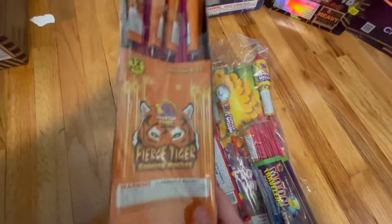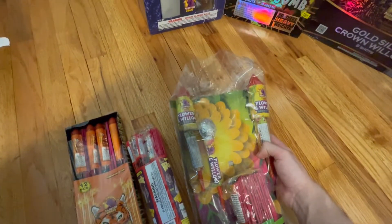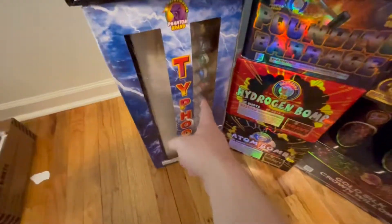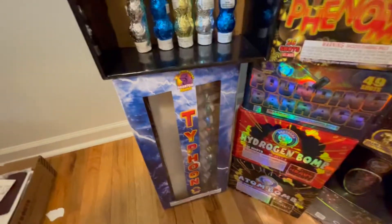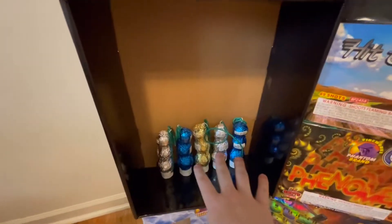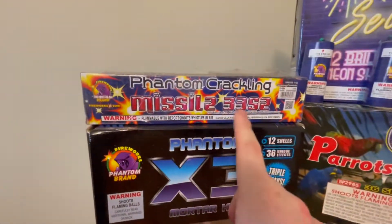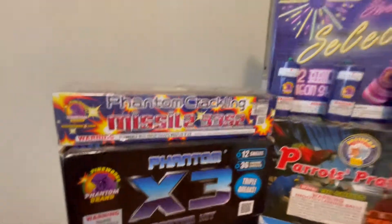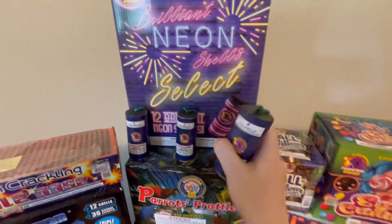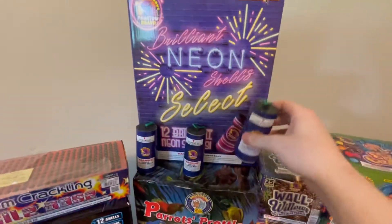These are pretty good — demo is on my channel. I also got these willow to flower to willow rockets. Then we got some typhoon shells I had left over, some phantom x3 — I don't have that many left, they were pretty good. We got the phantom crackling missile base and the brilliant neon select shells. They're not labeled for performance, but the demo is on my channel.